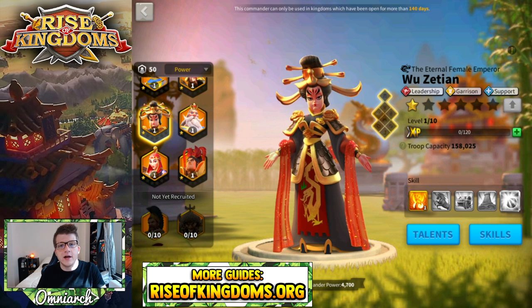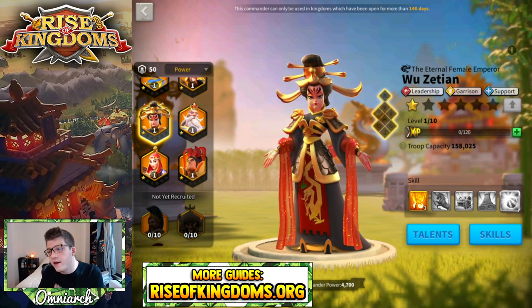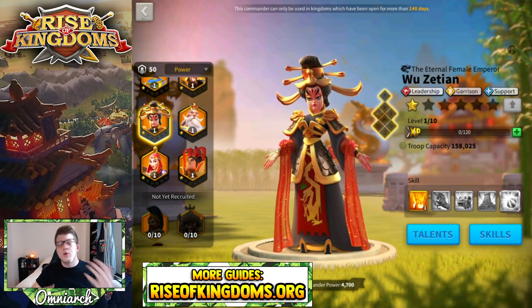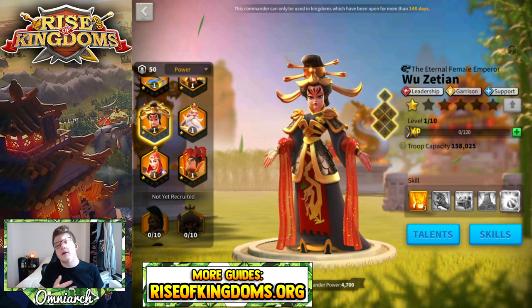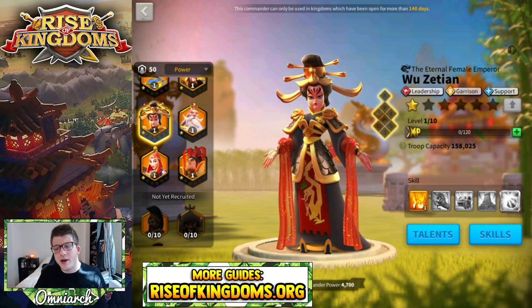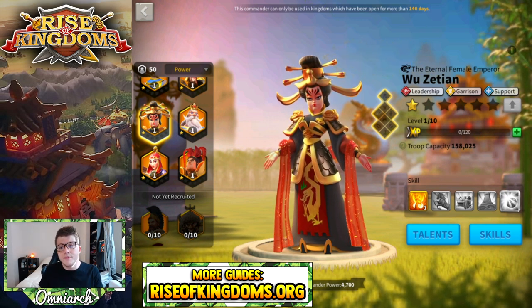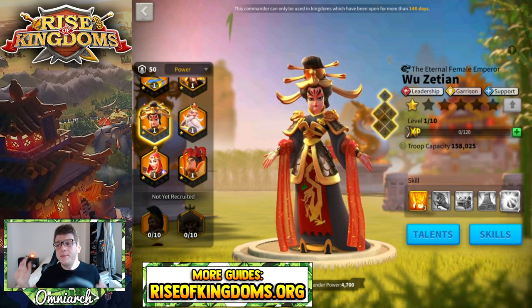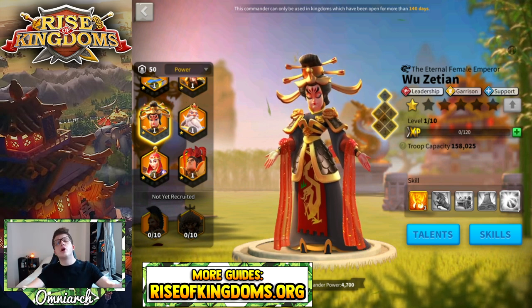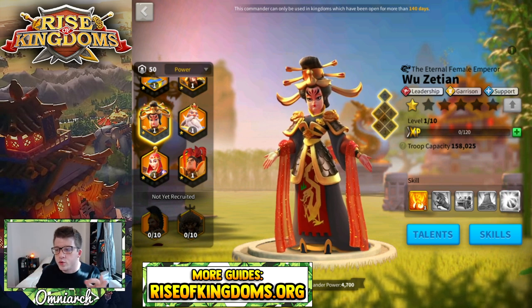First things first, how do you get Wu Zetian? Well, if your kingdom is one of the kingdoms that wins season two of KVK, Wu Zetian is a reward for that event. You can also get her — once you have her, you can convert your universals into her, but you can also get her from the card king event that comes around a bit later into the game. That is a way to unlock her if you missed her for KVK two. There's also that legendary tavern event coming out relatively soon. But ultimately she's a really powerful garrison commander — she is a leadership, garrison, and support commander, the eternal female emperor.